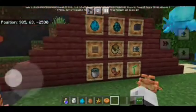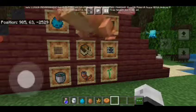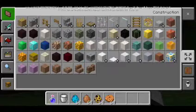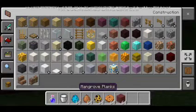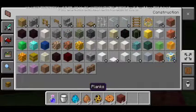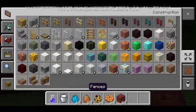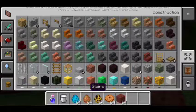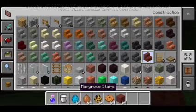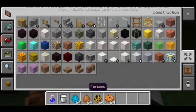There's also a new wood type called mangrove. You can see all the mangrove items: mangrove fence gate, mangrove fence, mangrove stairs, and all the standard wood items have a mangrove variant added.